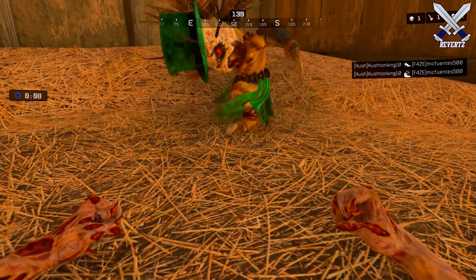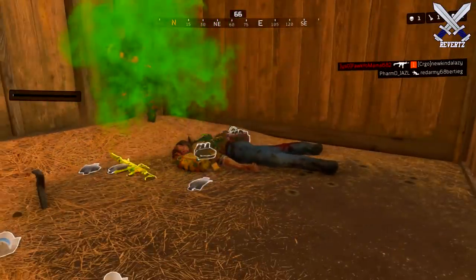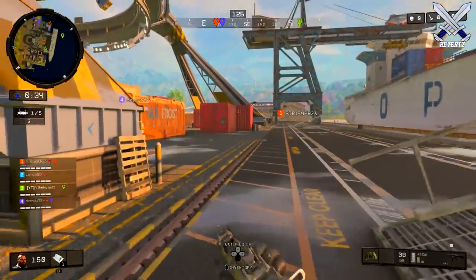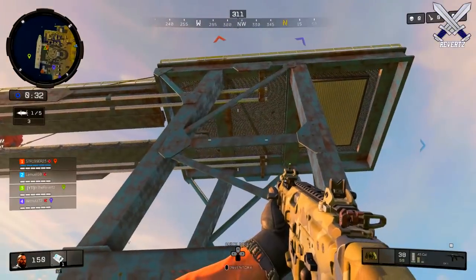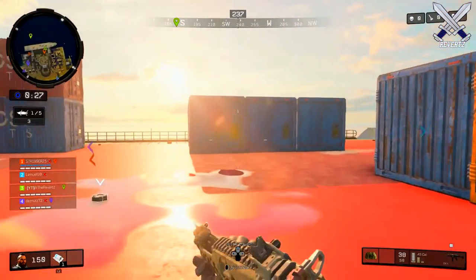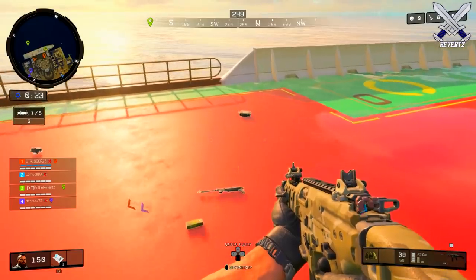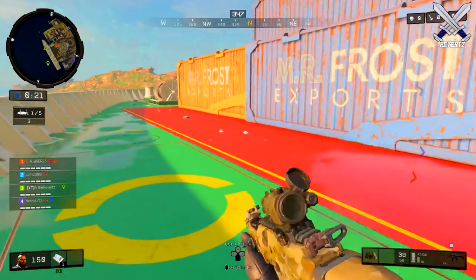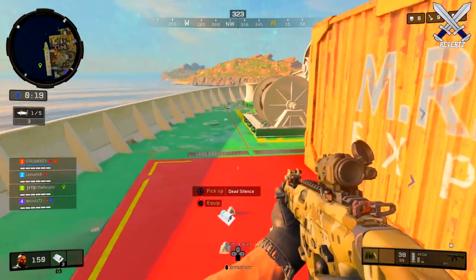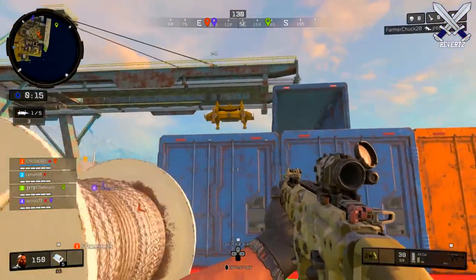Another really cool feature are these homunculus leprechaun hordes — if you kill them they drop a bunch of really good loot items as a reward. So far I've found them at the Firing Range and the Farm locations, but they spawn at random locations around the Blackout map. You can find them because they play a funny little tune that you can hear, and the closer you are to the homunculus the louder the song plays. I really like this a lot — if you find one, be sure to kill it and loot the items.